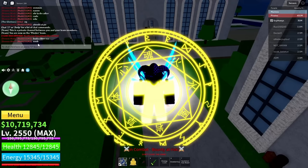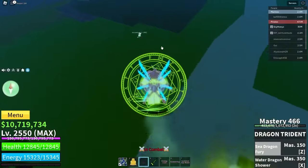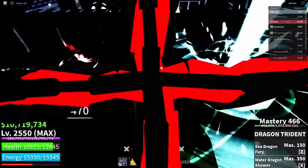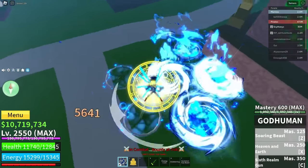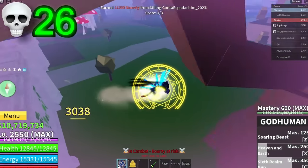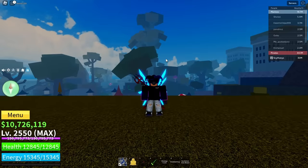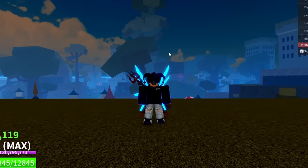He called me a 'Buddha clicker easy noob' even though he was using Buddha himself. I see someone right here — Buddha spam, let's go! Look at that HP — and he's dead. We literally took no damage from that attack. That move did more than your whole combo. One shot and he's dead too. That's enough kills. If you enjoyed, like and subscribe — comment 'Buddha brain dead' because this fruit takes absolutely zero skill. It's been your boy Cyox — peace.